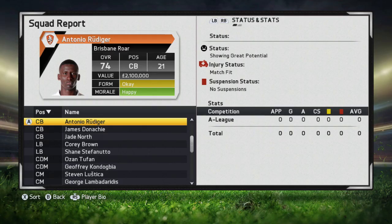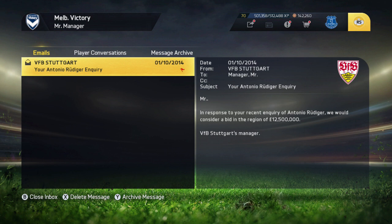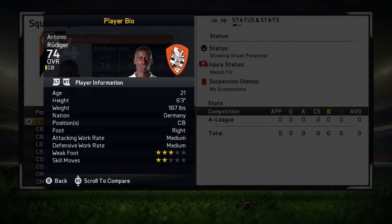At the start of career mode, Rudiger is a 74 rated 21 year old showing great potential, with an actual value of 2.1 million. When he's at Stuttgart an enquiry will show twelve and a half million, but in the past I've been able to pick him up for roughly six to eight million, so you should be able to get him somewhere in that range. He's got some great stats for a center back: six foot three, medium work rates, right footed, three star weak foot and two star skill moves.